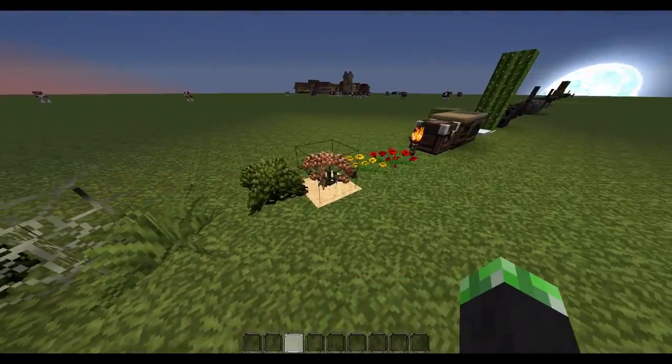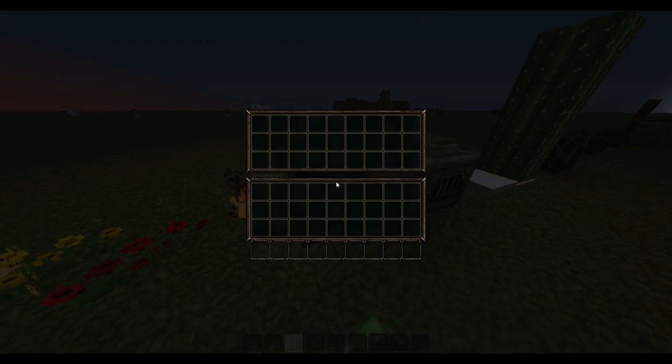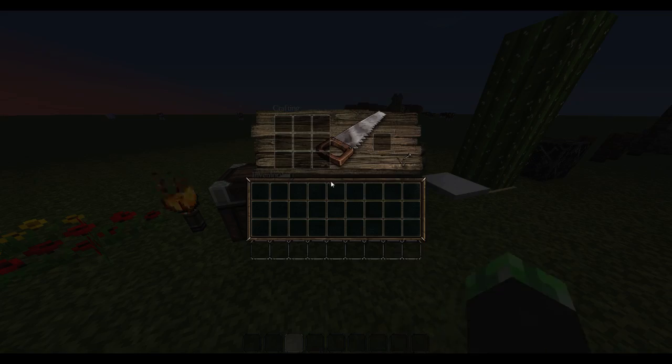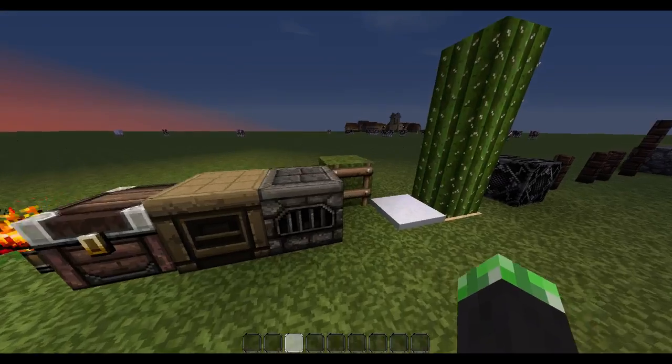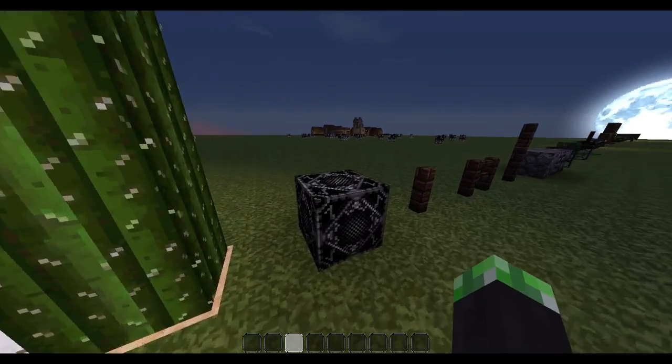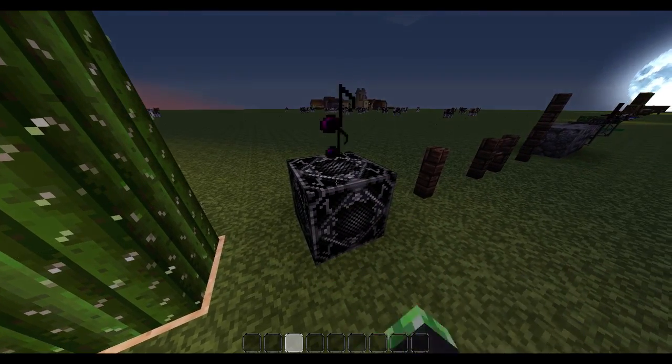You can mistake the jungle tree tops for vines, as I just did. So we've got cobwebs and stuff. We've got chests, crafting bench, furnace, and all this good stuff. And then we've got note blocks.